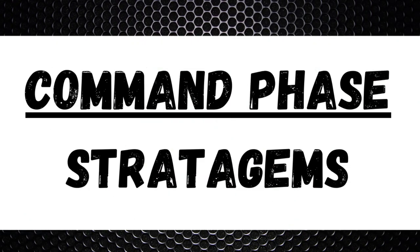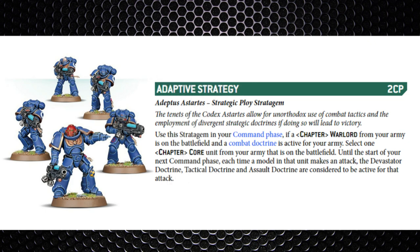Moving into the actual command phase stratagems — you've got Adaptive Strategy for two command points. It effectively turns on all the doctrines for a turn for one core unit, which is really good for units that can shoot as well as fight, lasting until your next command phase. This works on all chapters but you need to think about how it will aid your own chapter. If you're a Blood Angels player, use this early so you're not waiting until turn three to get the assault doctrine bonuses.